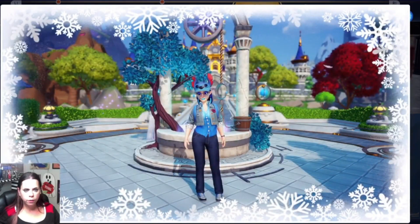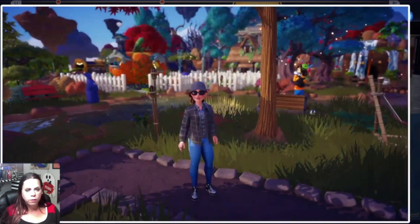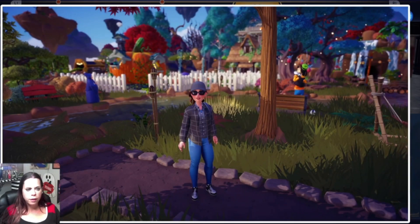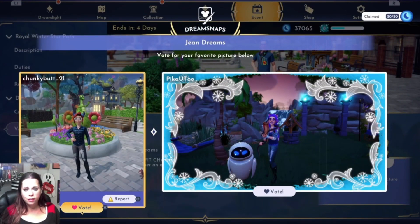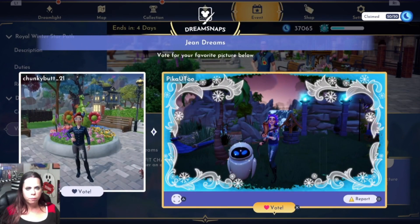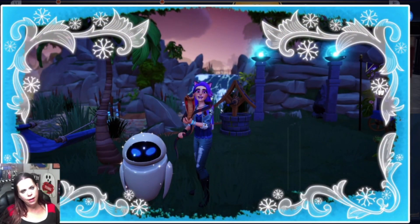Divine Girl — cute, your makeup's looking very icy, outfit's pretty good. Ladell Devil — I like your outfit, this looks like it may have been a camping dream snap but there's a cottage back there. This is a very pretty naturey area in the plateau — I'm gonna vote for this one. Chunky Butt — cute simple photo, nice little decorated scene. Pika YouTube — got your cobra and EVE, very good. I don't know about this border but I guess it's festive — I'm gonna vote for you.